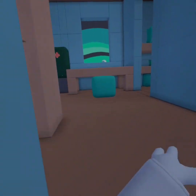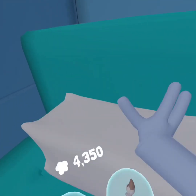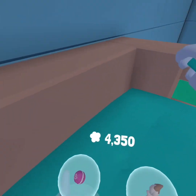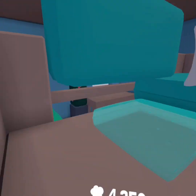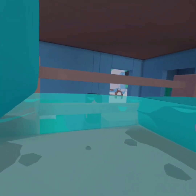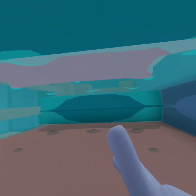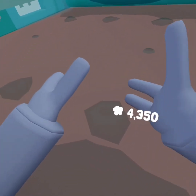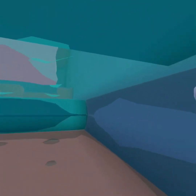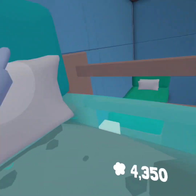Another good spot inside this room is right here. You just gotta get all of these out of the way, sit inside, get the pillow, put the pillow back, and then just sit right here. Hopefully nobody comes and tries to destroy this area — if they don't, it's a completely believable spot and nobody will know that you're here.